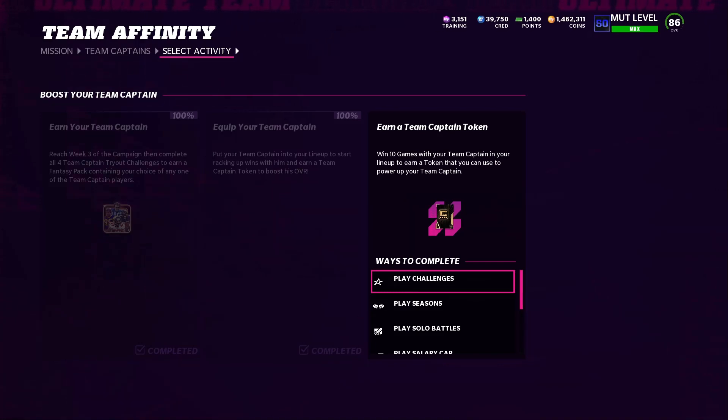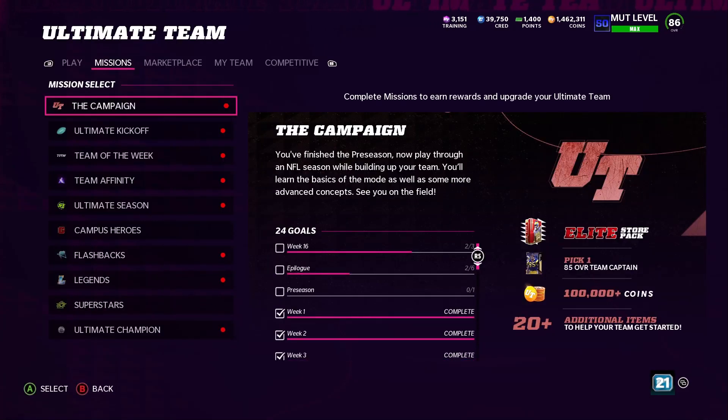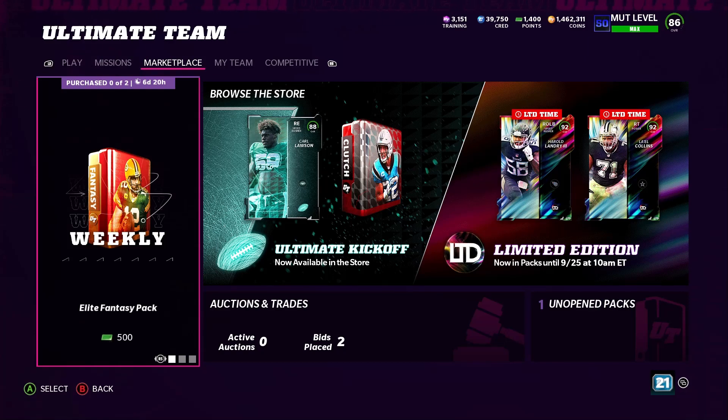I also tested winning 10 games in a game I haven't even completed yet — like a new game — just to see if that's what they're asking you to do. Nope, nothing happened. So right now this thing is glitched — it's not actually showing your wins or adding them up. Just in case you guys want to know: yes, I'm having this problem. Most likely EA will probably fix it, but for now it's not fixed. I was trying to get it done before the video so I could upgrade my team captain with the token, but right now it's glitched.